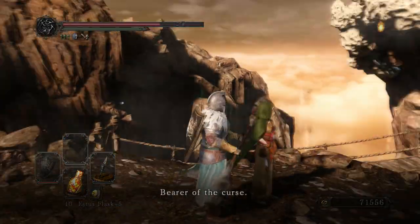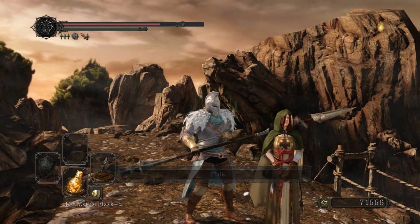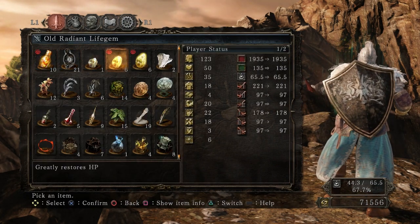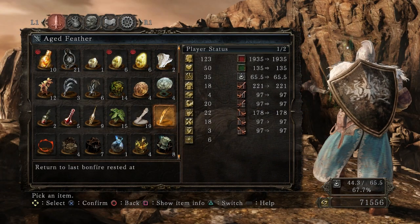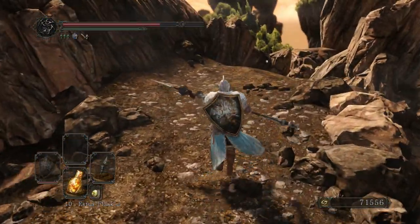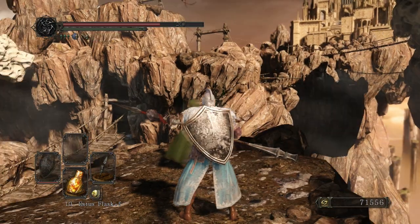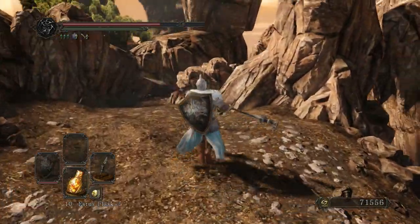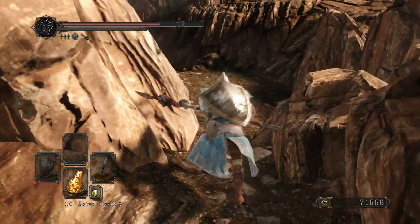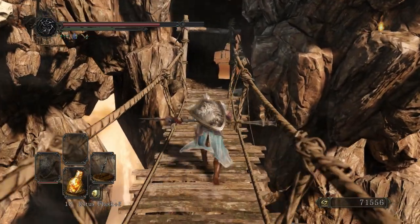The maiden in green is here to greet us, and she says that she's been waiting for somebody to set her free. We will learn really why she's been here a little later on. The item she gives us is the aged feather, which is an infinite use homeward bone. It's a really, really good item, and it's something I'm really glad they brought forward into the other Souls games. Particularly, Dark Souls 3 had the coiled sword fragment, which is the same thing. It makes end game play easier and more enjoyable. So we're going to rest at the bonfire here, and then we will tackle the dragon aerie next time.